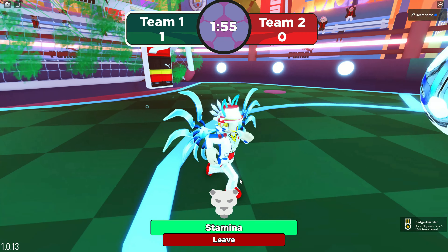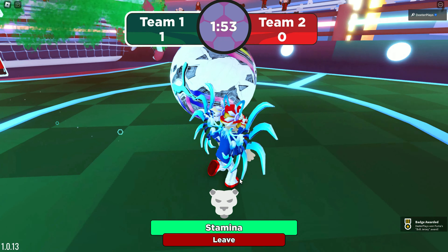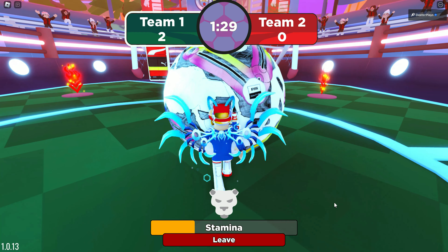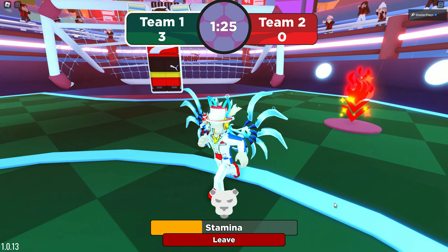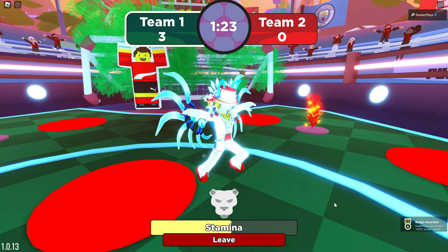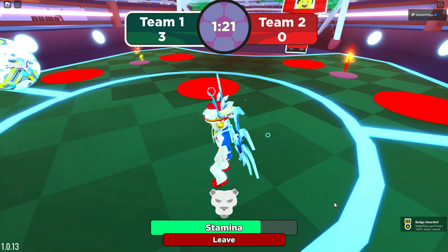Once you get teleported into the game, after you score your first goal you're going to get a badge there on the bottom right-hand corner of the screen — that one comes with a jersey. Then after you score your third goal, eventually you're going to get another badge there on the bottom right-hand corner of the screen, and that is one of the jerseys as well.